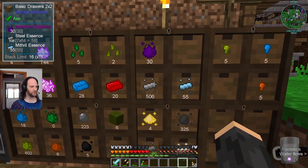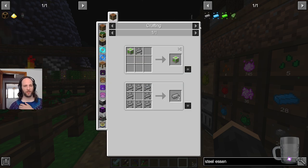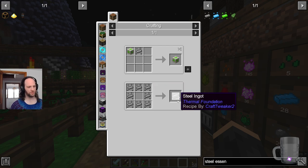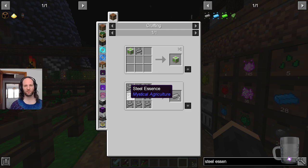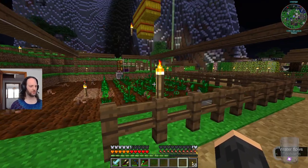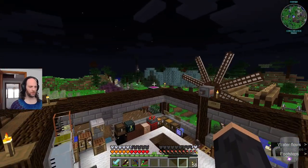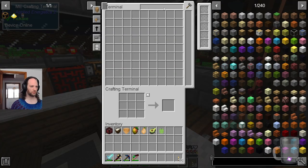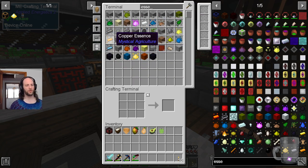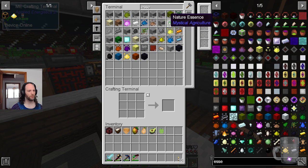That produces steel essence. If we look at what steel essence is used for — this is how most of Mystical Agriculture works — eight of them in a ring produces two steel ingots, which is quite generous considering the crafting complexity elsewhere in the mod pack. So once you've got eight of those, which we have more than eight of, you can craft them into steel on demand. Pete linked this up to the system, so you can find the essence here and create a crafting recipe so whenever we're running out of steel it'll craft some from the steel essence and fill up the drawer.